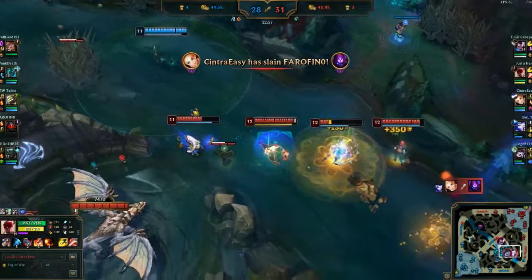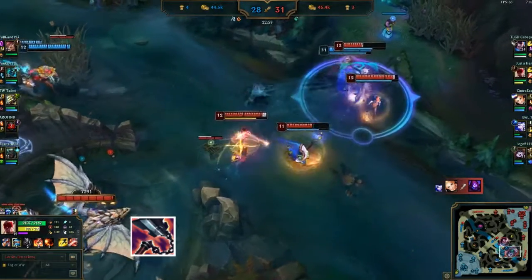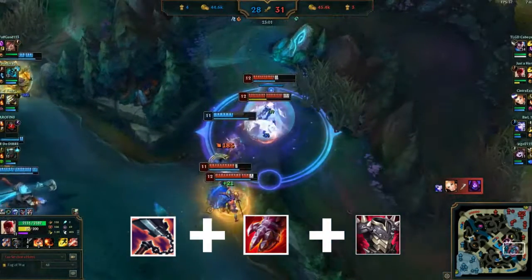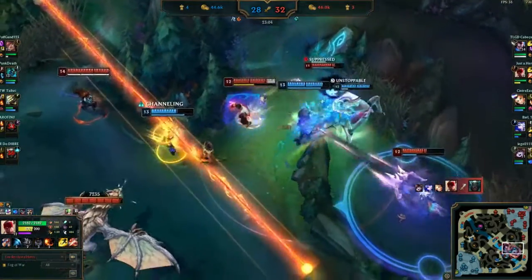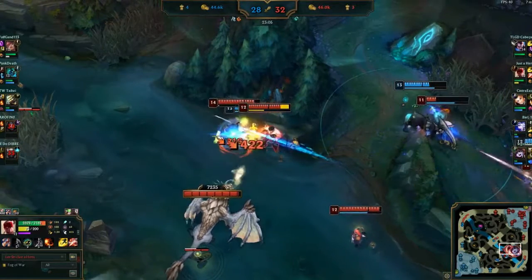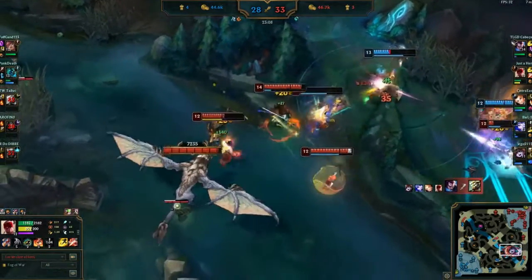This champion has two play styles. The first is the Bruiser style. You will use Goredrinker plus Sterak's plus Thornmail to help your team like a frontline. Give them a shield, disengage with your ultimate, and deal damage in an area with your E. The main idea in this play style is to take care of the most dangerous threats to your carries — in this case, Sylas and Malphite.